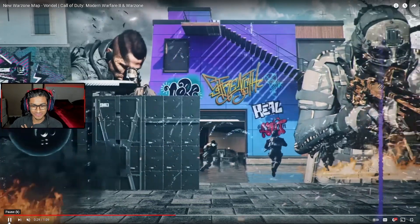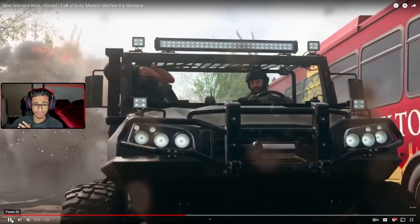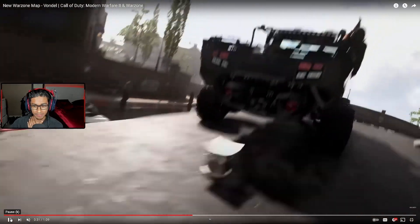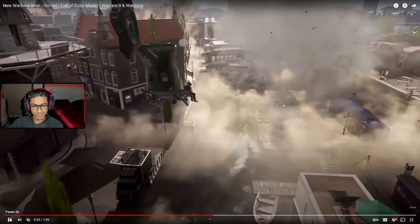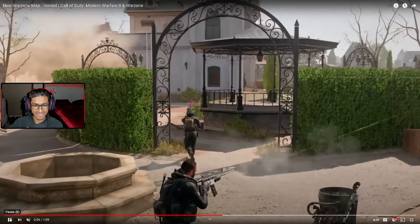What the hell is this? But yeah, that's the new vehicle — you can go on land and in the water. That's what it said, I believe, in a tweet. See, there's a jet ski. Is it about to go in the water right now? It literally is — it's going in the water. That's the new vehicle. This map is so good, bro, I'm not gonna lie. Like, this map is amazing.